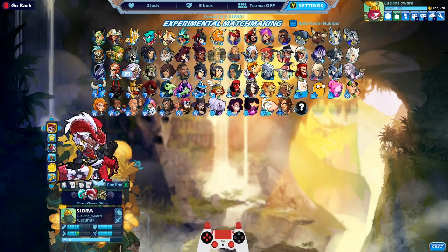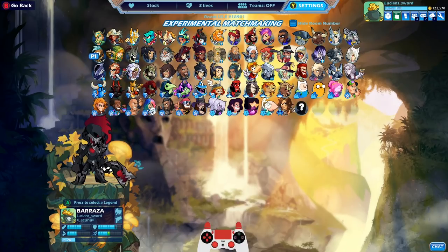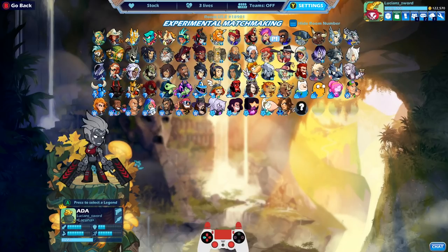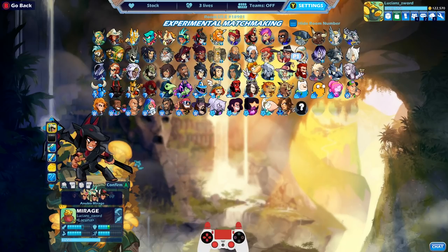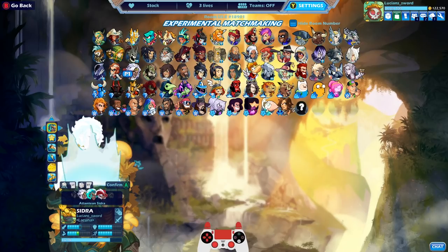Alright, Pirate Queen Sidra — very nice! But we're going to move on to Atlantean Sidra. This is one of the few skins that's part of a set. There's also Shark Heart Barraza, and I thought there were three Atlantean skins. I think there's an Atlantean Aida one too. I forget who has the third Atlantean skin — if you guys remember, let me know in the comments. I'll probably think of it by the end of the video, or I'll forget — one or the other.